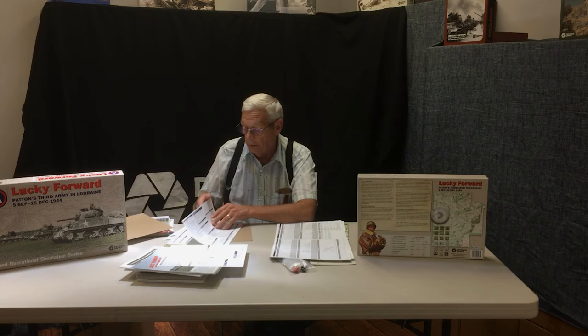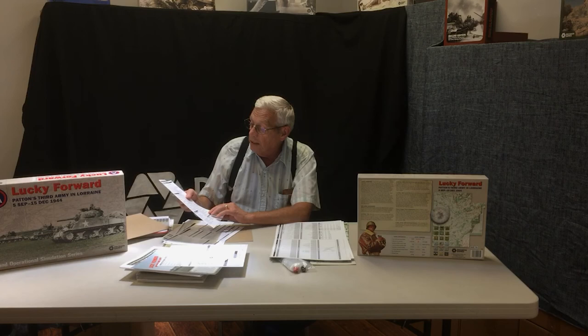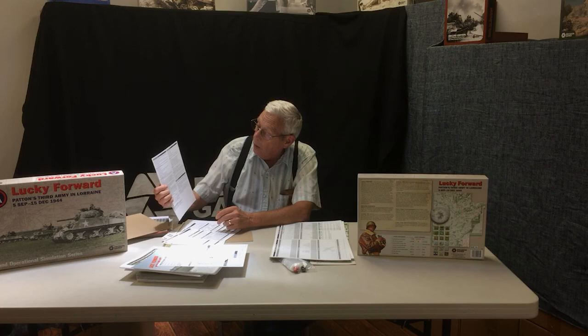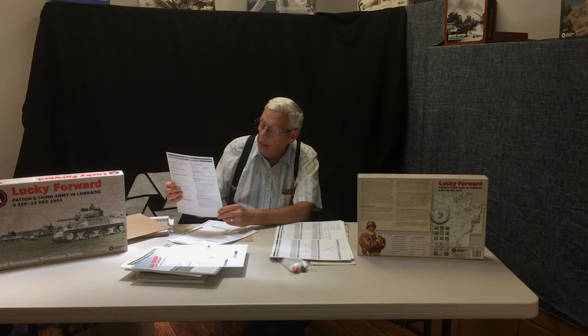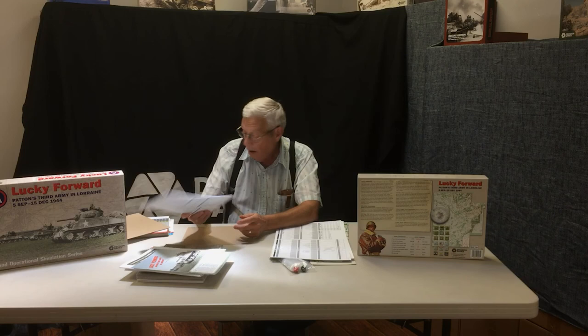The rest of the cards are all GOSS, and by player request we've gone to extensive player aid cards. For example, one covers command and general supply procedures — it's front and back, printed in black and white to avoid overwhelming people with colors, and gives very detailed information well-referenced to the rules. Each procedure you go through, for example, the sequence of play now takes up a front and back sheet, with detailed references into the rules if you need further information, and essentially a card for each procedure with all the tables and information required. As you can see, a lot of components — a big game.